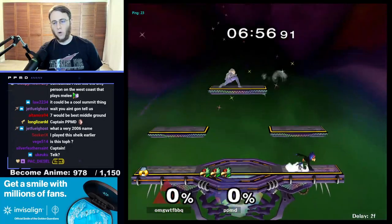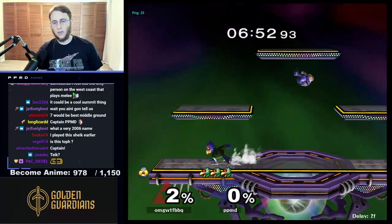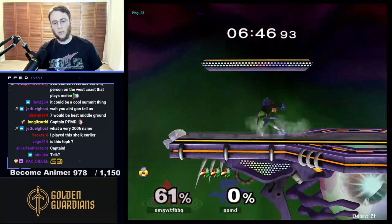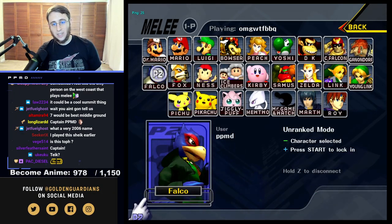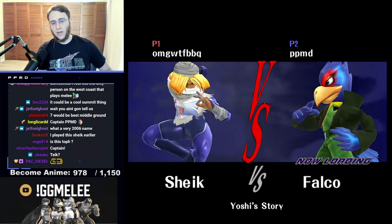It might not look so good at the moment, but look at how well Sheik is going to be able to avoid all my lasers. She can fall off the platform with a fair or a needle on the platform to pressure me really well — that stuff's all going to be serving her in a strong fashion.